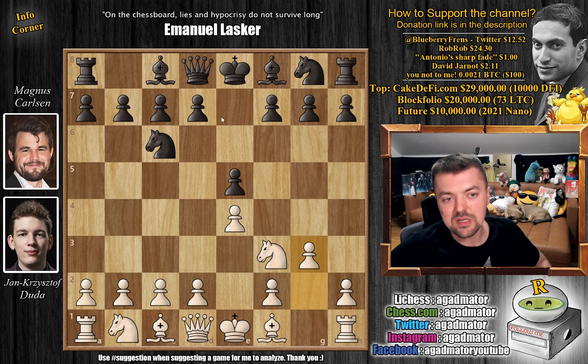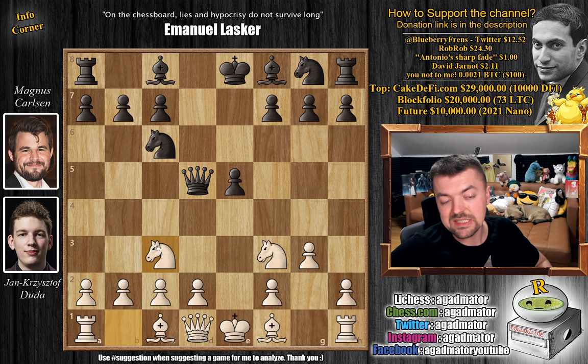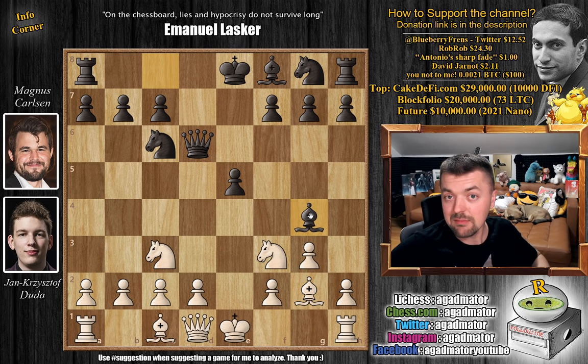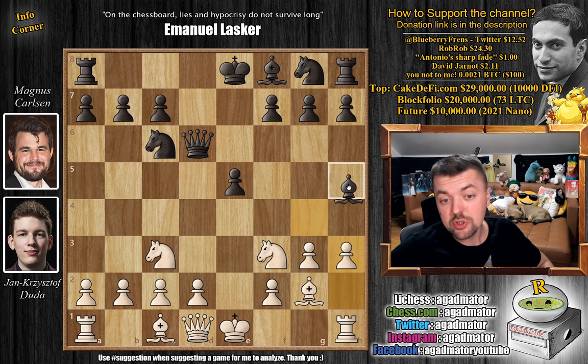Let's see how the game continues. We have d5 challenging the central structure — if white allows it, why not? We have captures, queen captures, and now knight to c3, much like you would see in a Scandinavian defense. Queen back to d6, bishop to g2, and bishop to g4. The game continues exactly as in Magnus Carlsen versus Levon Aronjan from the 2019 London Chess Classic. After h3, bishop to h5, in that game Magnus continued with g4 — and even Nepo played g4 against Aronjan. But Duda plays d3, and it is now as of move 8 that we have a completely new game.